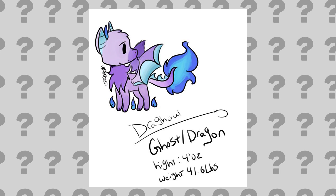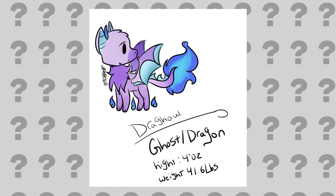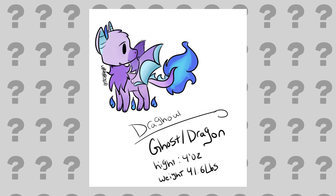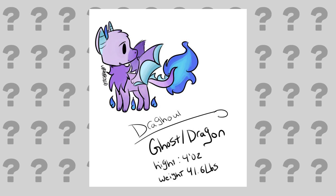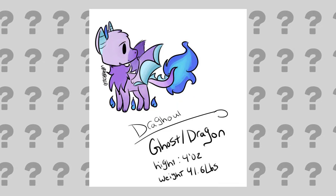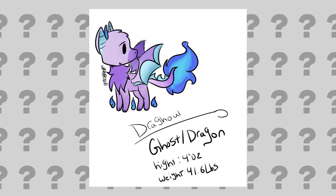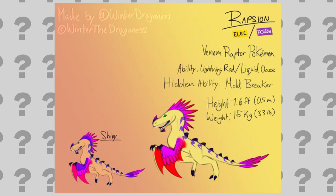Twitter user TKSylveon brought us Dragao, the Ghost/Dragon type. So far, the only Ghost/Dragon type we have is Giratina. Seeing it as a normal non-legendary Pokemon would be really awesome. This art is so well done and my favorite part of it has to be the colors and the fire on the tail. It looks really awesome and I'd love to use this thing in battle.